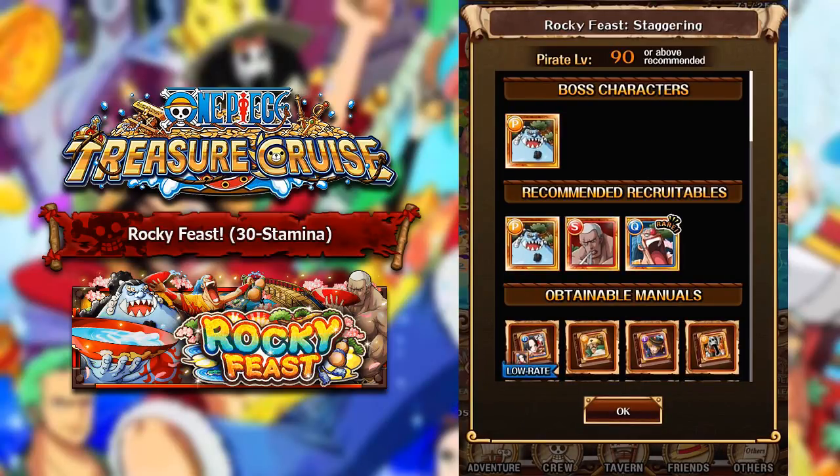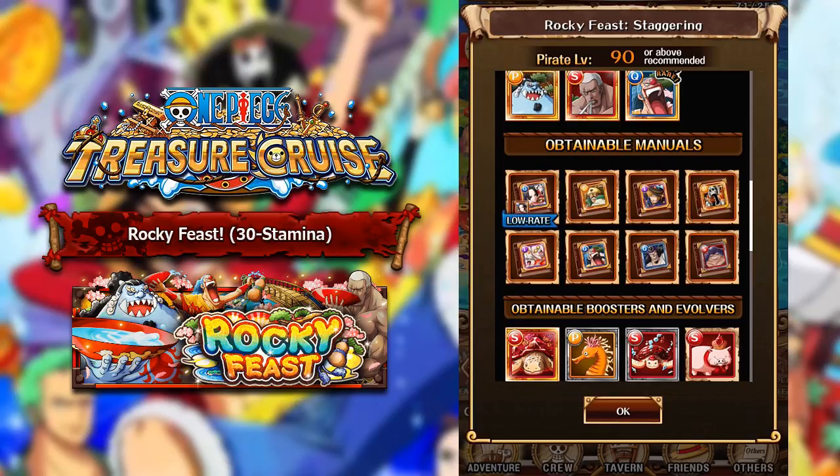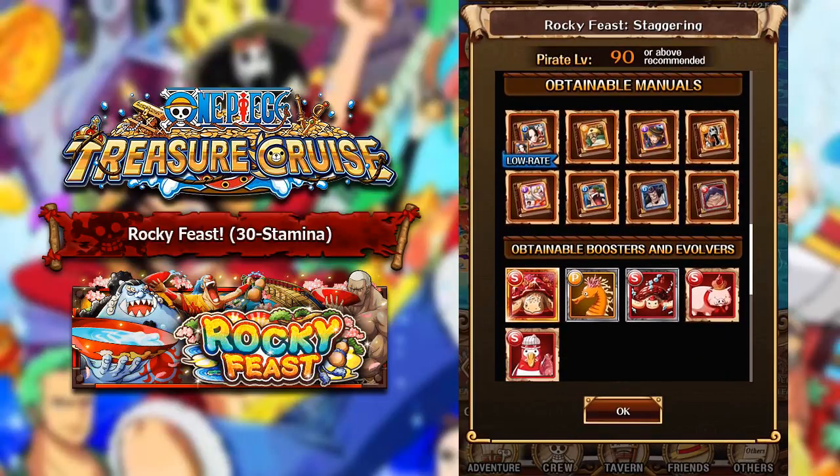The boss character is obviously going to be Jinbei. The other recommended recruitables are Mr. One, and the hidden boss is a brand new Buggy character. The skill books you can get are the Boa Hancock books, which is good because Boa books have been very, very difficult to get. The only other Fortnite on Global they're available in is the Domino Fortnite, and the drop rates are ridiculously low. So this might be a better opportunity for you guys who haven't maxed out your Boa yet to do so. Also Rokurio books, Stronghold Sanji, Stronghold Brook, Haltori Cocktory, and Buggy's books as well, plus some characters from the Annie's Lobby story arc.